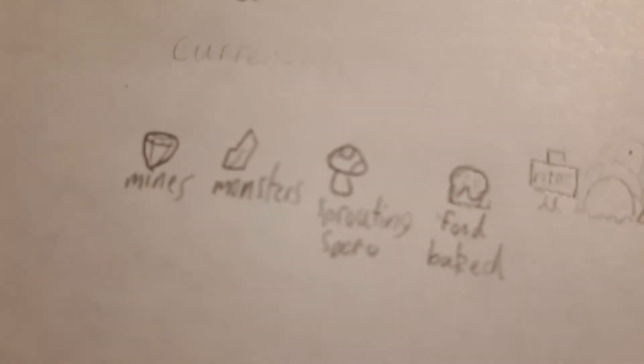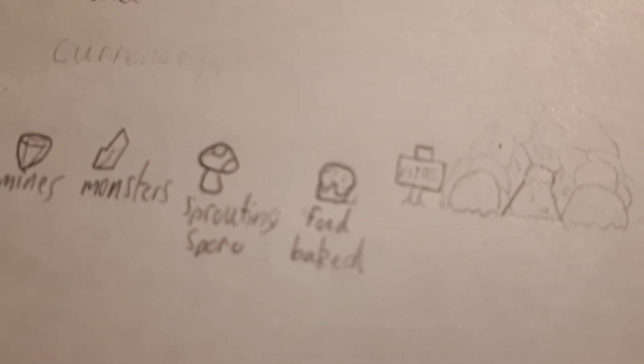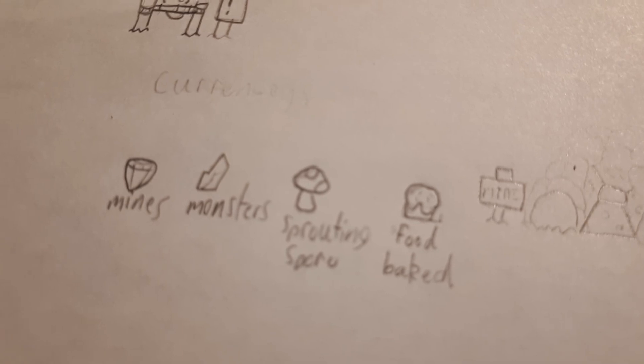Onto here we have currencies - this is where you get them. I drew pictures of them and where you'd get them. So you'd get diamonds from mines, crystals from the monsters, the little mushrooms from the sprouting swore, and the food from the bakery. And that is it for this video, bye.